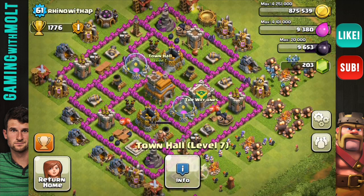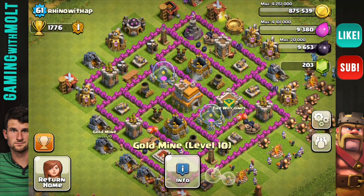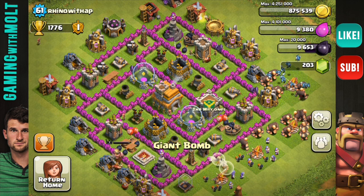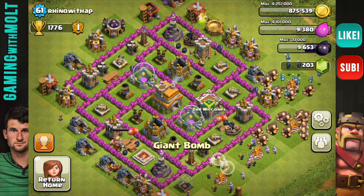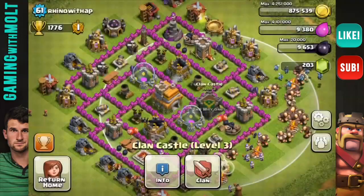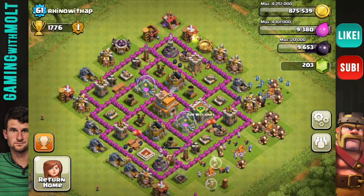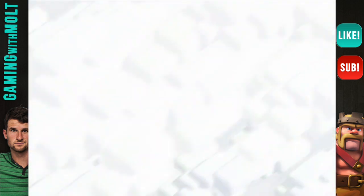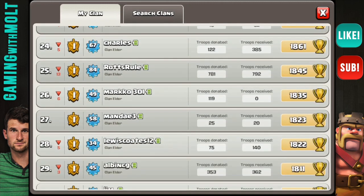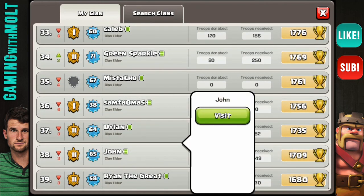For Town Hall 7, it looks like you're on the right path and almost fully maxed. You have really good gold mines — I need to upgrade mine still. There's another big bomb there — I just wouldn't use those; they're very expensive and kind of a waste since a single giant won't even die from one. You have all archers in your clan castle — I love to see that. Otherwise there isn't much I would change; keep upgrading like you are, it looks really good.